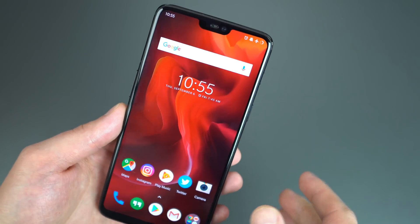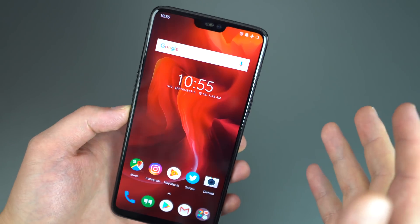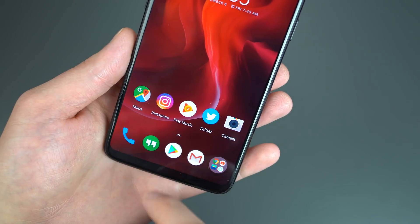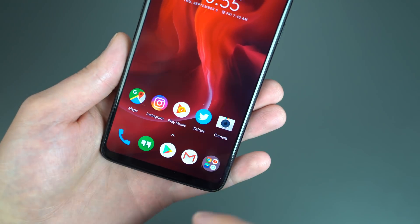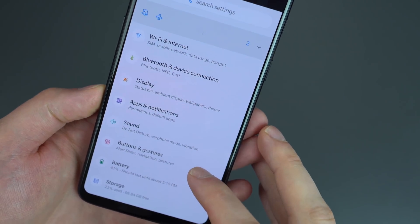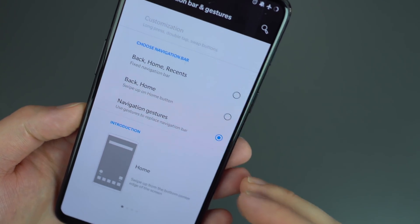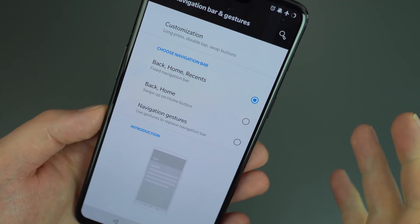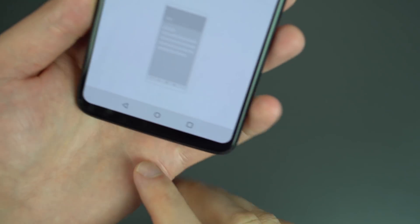The first big thing is all the navigation options. Right now I'm running OnePlus's version of their navigational gestures. If you head into the settings menu under Buttons and Gestures and then Navigation Bar and Gestures, you'll find all the different options. We have the classic Back, Home, and Recents — the old-school way to navigate an Android device.